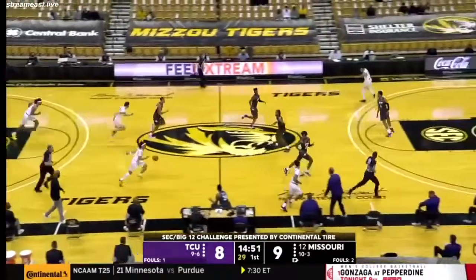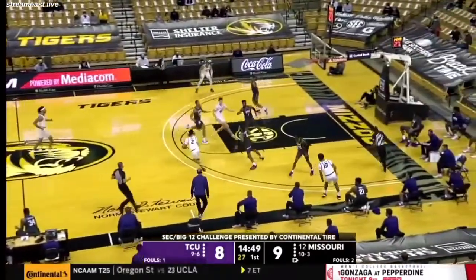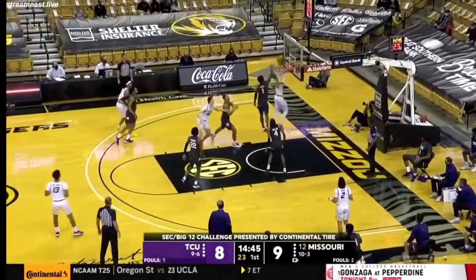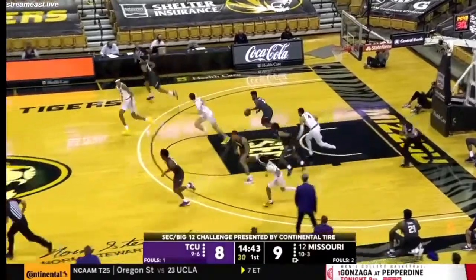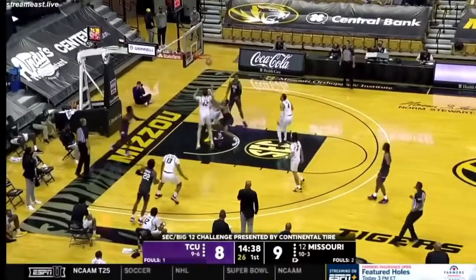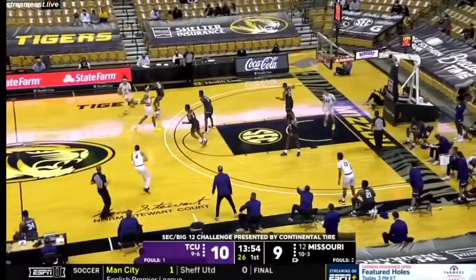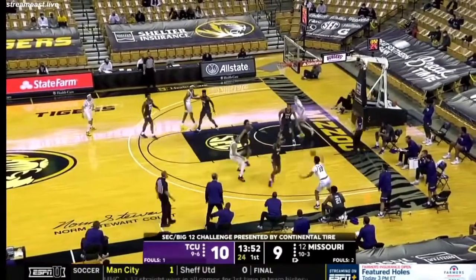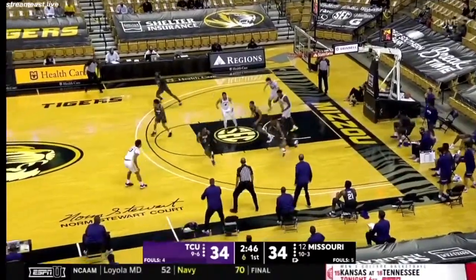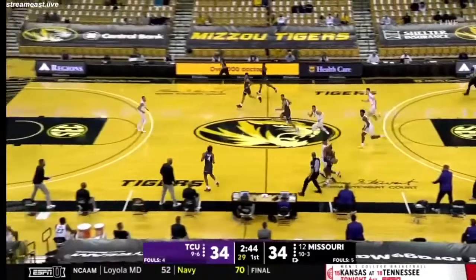Pickett got a hand on that to block it for the Tigers. Drew Buggs is in the game for the Tigers as well, number 2. Miles, the drive in terms of tempo — shooting quick really plays more into Missouri. Miles, the drive by Pinson and he has it stripped away by Lede.